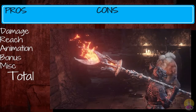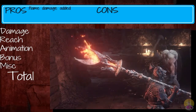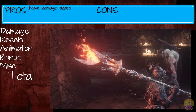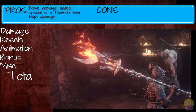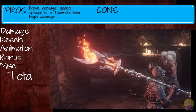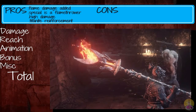Moving on to the pros and cons of the Gargoyle Flame Hammer. On the pro side: all that flame damage is awesome, flames are always good. The special is a flamethrower — enough said. There's plenty of damage to put out. And as a pro, it can be reinforced with Titanite, not Twinkling Titanite, which I was expecting from this weapon.